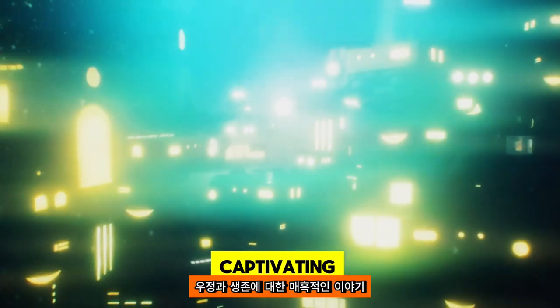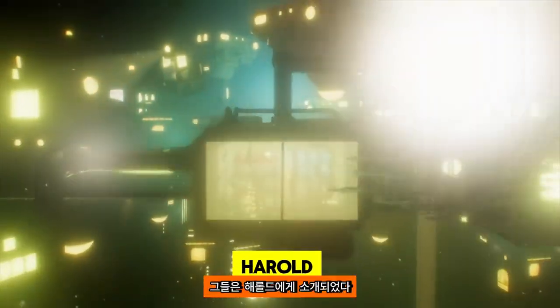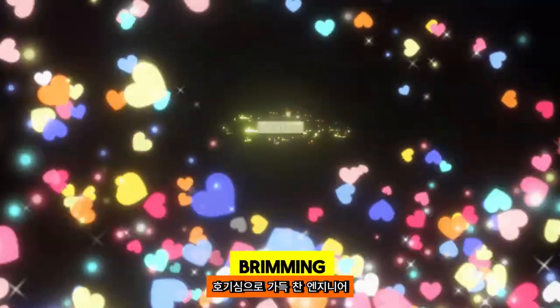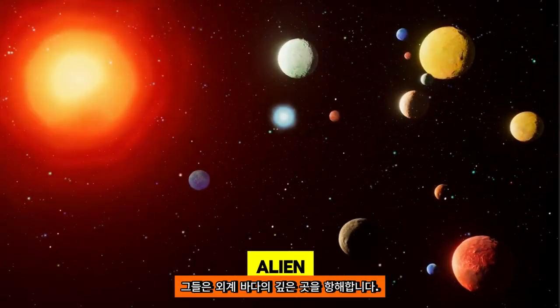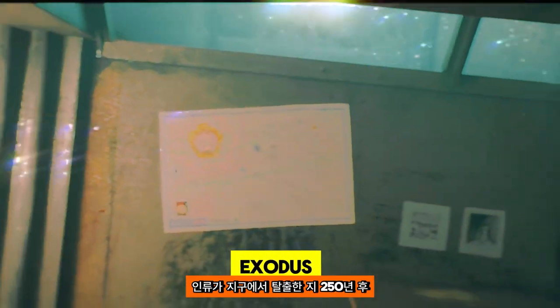In the submerged confines of a city-sized spacecraft, Harold Halibut unfolds a captivating narrative of friendship and survival. As players delve into this meticulously crafted world, they're introduced to Harold, a reserved lab assistant, and his adventurous companion May, an engineer brimming with curiosity. Together, under the leadership of Captain Greta, they navigate the depths of an alien ocean, 250 years after humanity's exodus from Earth.